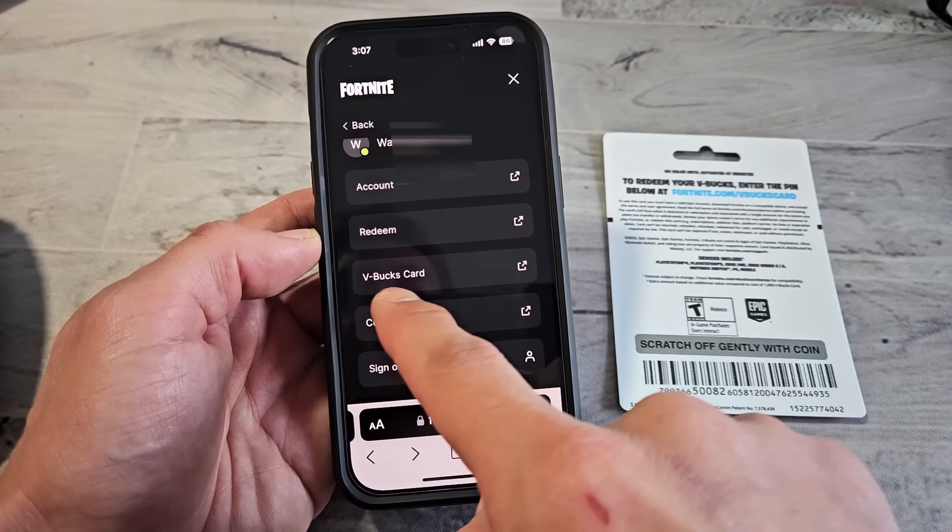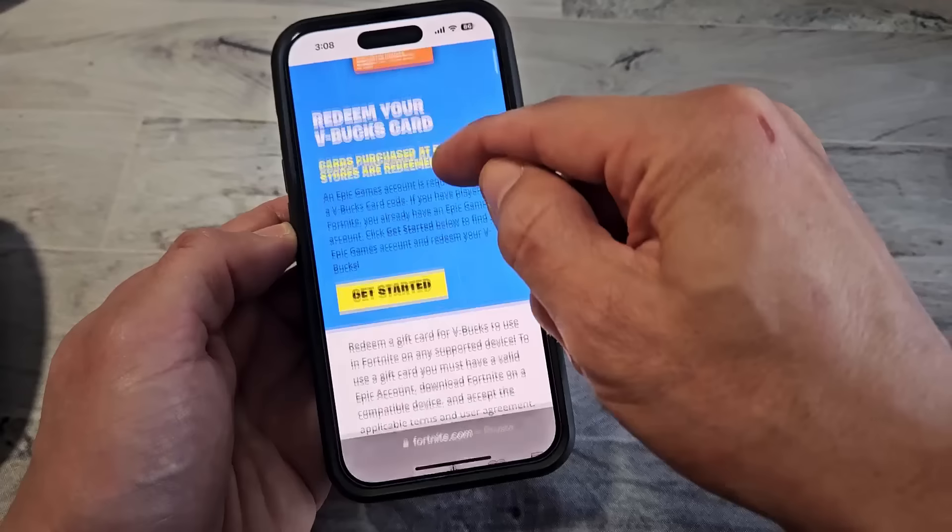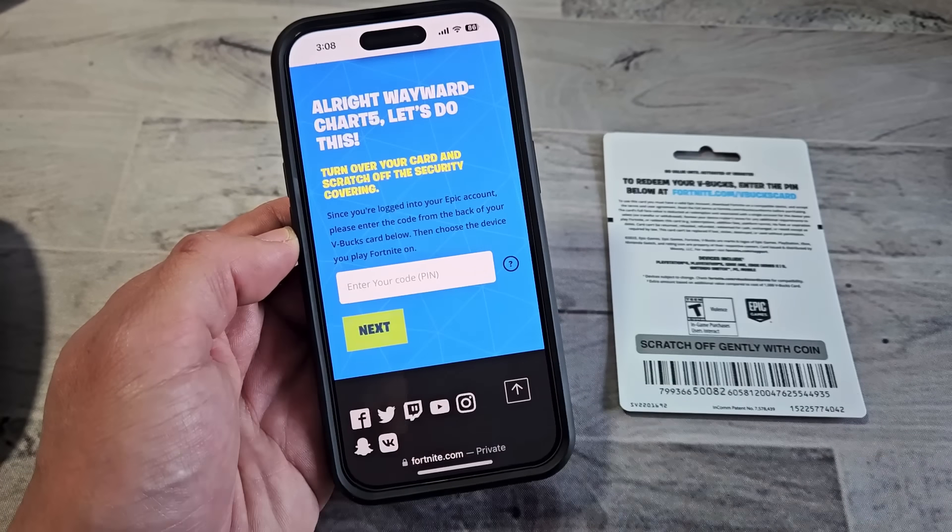From this page, I'm going to click on V-Bucks card right there. Then we're going to scroll down and tap on Get Started.